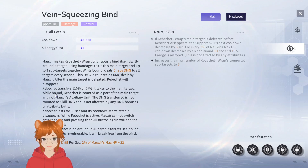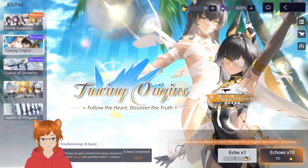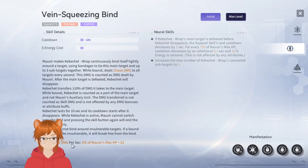So you shoot this thing and it transfers to the main target. You can't switch into Moxie while using this skill, but using the support skill again will end it early. It cannot bind invulnerable targets, and if bound by an invulnerable target it'll break free. Again, the damage is based on her max HP.